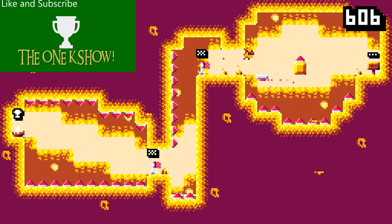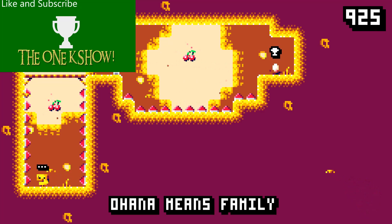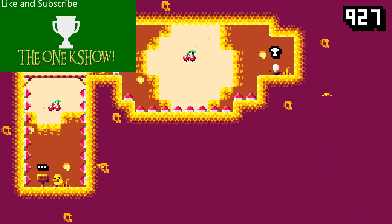Here we have moving platforms. The big thing to note is you can press down and A to fall through them, which you'll need for later levels. Here we have the cherries — normally the dash ability only recharges once you've landed on the ground again, but with the cherries you can dash twice.